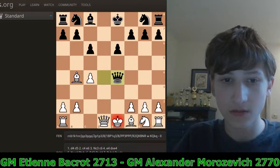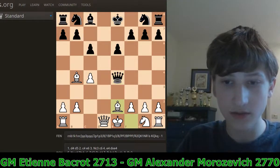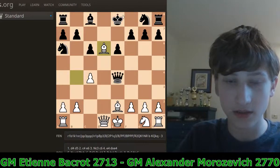In this position, Black is up a pawn but White has the two bishops, and the dark-squared bishop is stopping the black king from castling kingside. Now White wants Bishop E2 here. Knight A6, developing the knight and hitting the bishop on B4. Bishop D6, still not letting the king castle queenside.